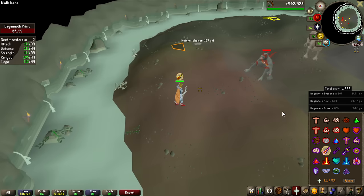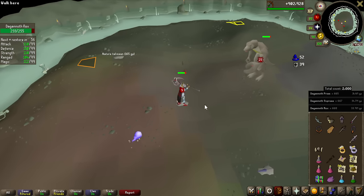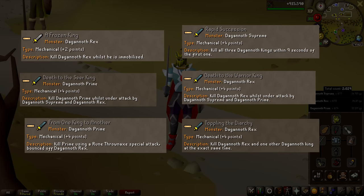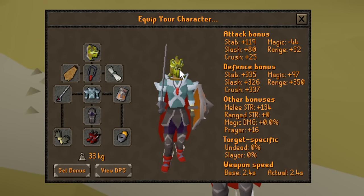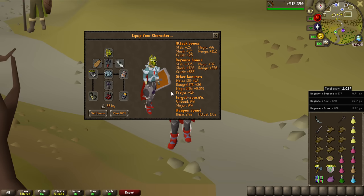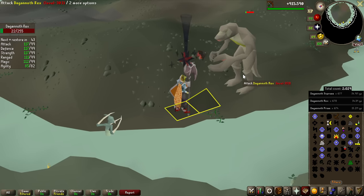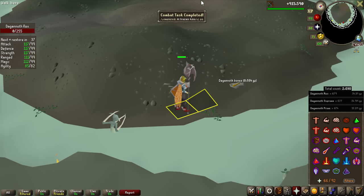After this Prime kill we're going to hit 2,000 overall Dagannoth Kings, and this feels like a good point to start finishing off the combat achievements — I'm getting to halfway of the pet drop rate and they could end this grind at any time. There are 6 combat achievements I'm missing, and some require every single Dagannoth King to attack me at once, so I'm using a very tanky setup with a Blood Amulet of Fury. There's also an achievement requiring killing all of them at basically the same time, for which I'm using Chinchompas. Starting simply: kill Dagannoth Rex while he is immobilized — just throw an Entangle or Ice Barrage and finish the boss. Frozen King: completed.